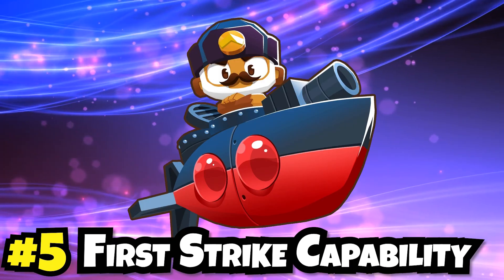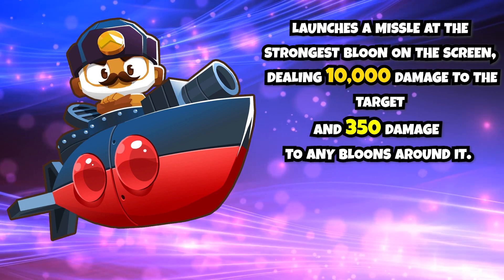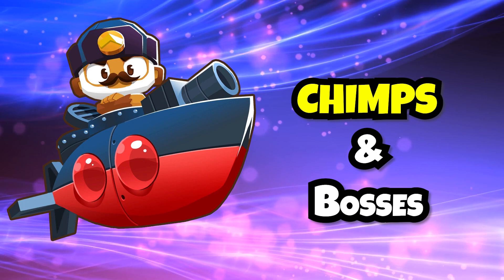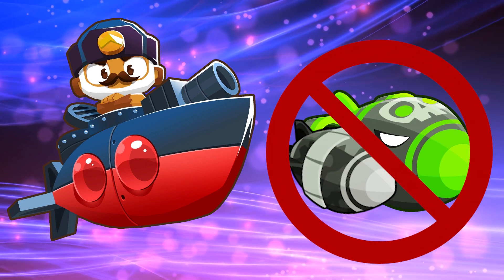At number five we have First Strike Capability. This ability launches a missile at the strongest balloon on the screen, dealing 10,000 damage to the target and 350 damage to any balloons around it. This is one of the most consistent tier 4 abilities in the game for CHIMPS and occasionally bosses. Players will purchase the upgrade right before round 100 to use it right before the BAD breaks, to one-shot it, meaning it won't spawn any MOABs underneath.